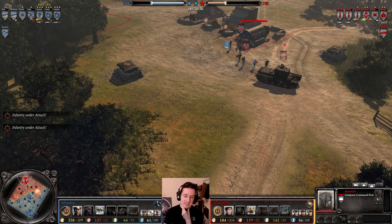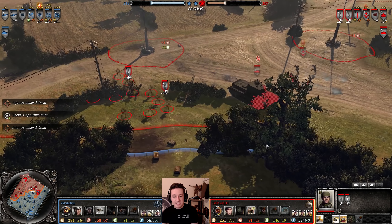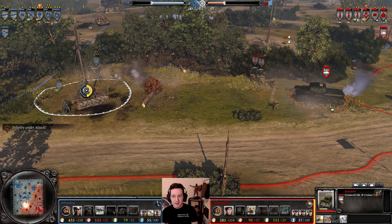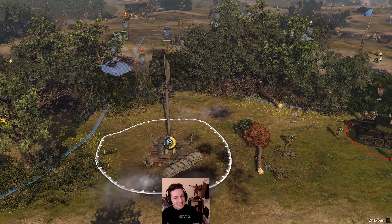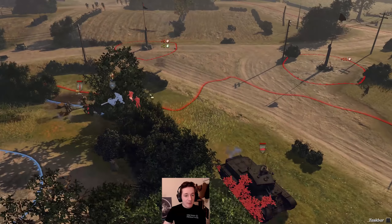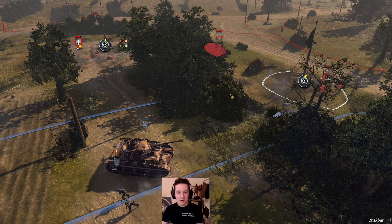Panzergrenadiers hiding literally in the brush — really well positioned. They're coming out slowly but surely. Pak Howitzer coming in from behind, but Commandos are stopping him. Interesting maneuver right there by Whitefire, but unfortunately unable to pull off that great flank or encirclement. At the very least, kill the AT gun or take it for yourself. Panzergrenadiers doing damage at the very least. The other Cromwell that was vetted did die. He is getting another Cromwell — it's going to be two-to-one odds against the Panzergrenadiers. We've seen that not go well, but every battle Whitefire's gone pretty well in terms of at least doing something.